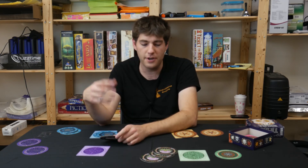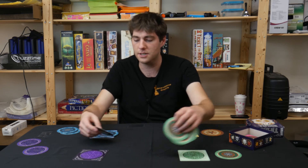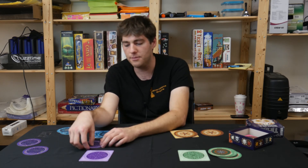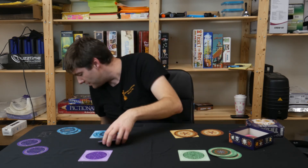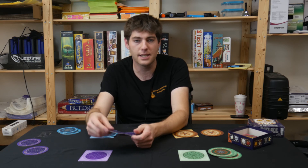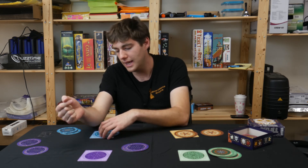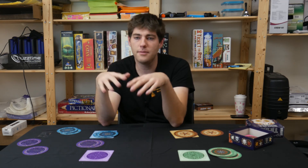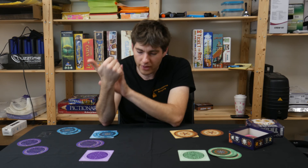If you successfully turn over however many cards you said and they're all flowers, you flip your mat over, earn a point, and start the next round. If you lose, you lose a card at random but still start as first player next round. It's possible someone will lose their final disc and be eliminated from the game — in that case the person whose skull they turned over goes first next round. If all your discs are pulled out, you lose. The last player standing wins, or the first player to reach two points wins.